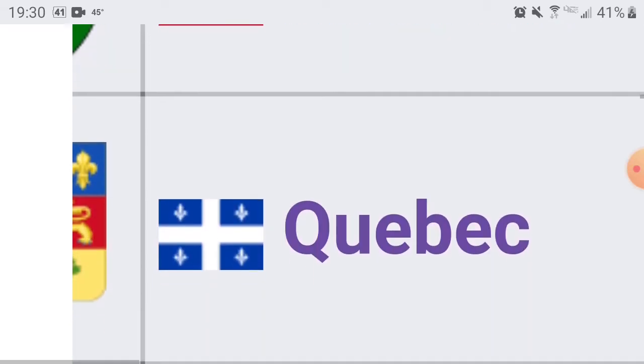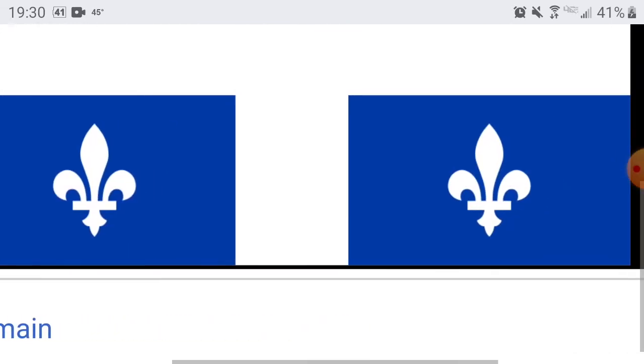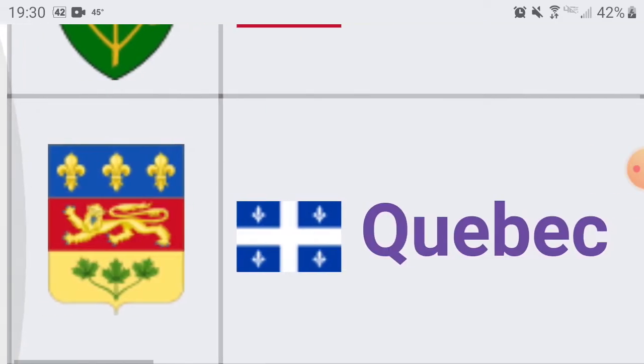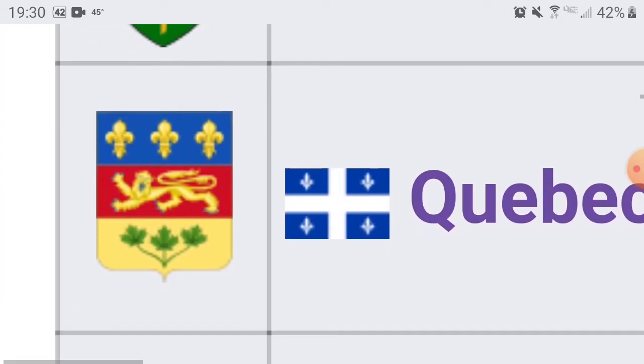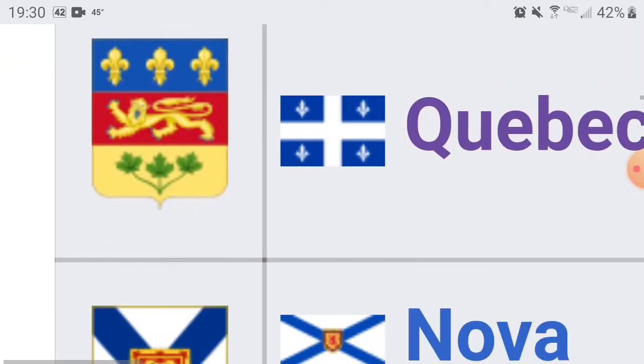Now we're going to go to the next province, which is Quebec. Quebec's flag I actually like a lot. These symbols on the corners of the flag remind me of, like, the ace when you're playing with a deck of cards. The capital is Quebec City, and it's also home to the major city of Montreal. I'm going to give it a 6. They're actually one of the few Canadian provinces that didn't include their arms on it, so good for them.